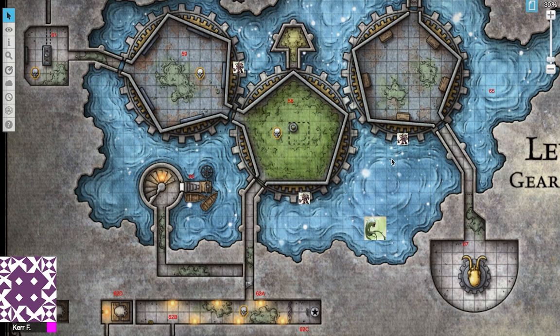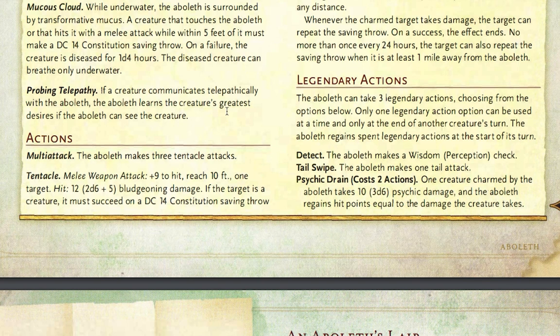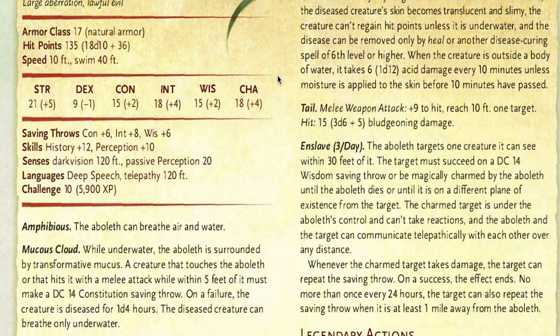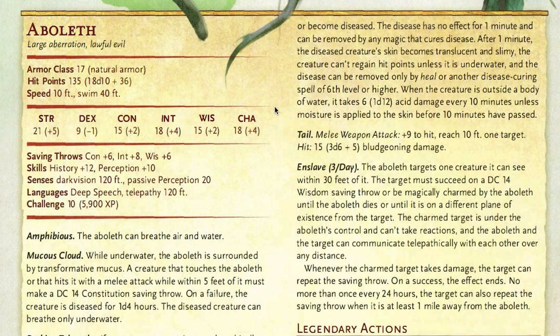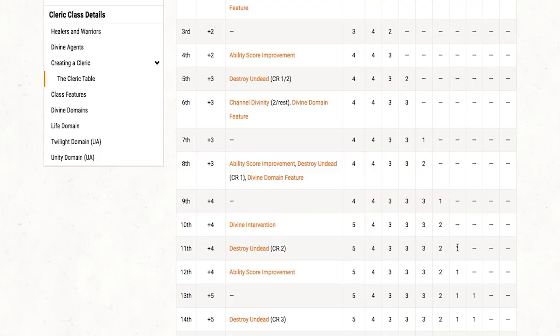If your characters succeed and don't get enslaved, the Aboleth has a multiattack — three tentacle attacks. The tentacle is plus 9 to hit, 10 foot reach, and on a hit does 2d6 plus 5 bludgeoning damage. If the target is a creature, it must succeed on a DC 14 Constitution saving throw. If it fails, things get really nasty — it becomes diseased. The disease has no effect for one minute and can be removed by any magic that cures disease. However, after one minute, the diseased creature's skin becomes translucent and slimy, and the creature can't regain hit points unless it's underwater. The disease can only be removed by Heal or another disease-curing spell of 6th level or higher. When outside a body of water, the creature takes 1d12 acid damage every 10 minutes unless moisture is applied to the skin. To cast a 6th level spell, you'll need a cleric or full caster of at least 11th level.